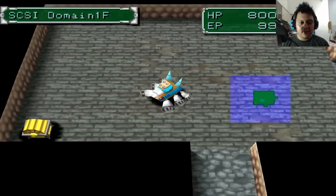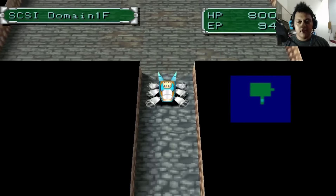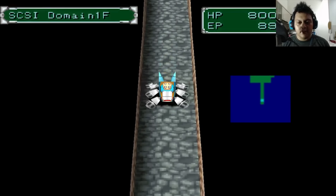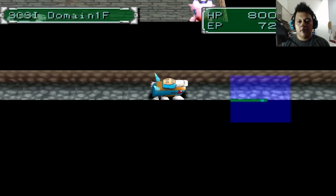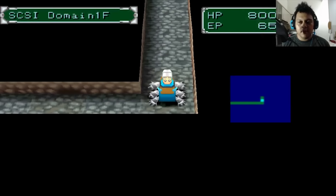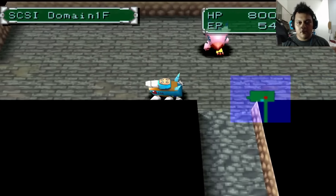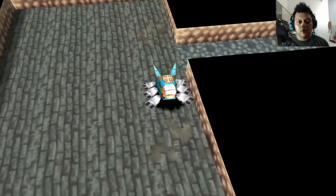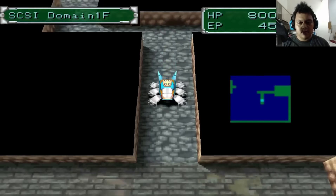There is a treasure chest — you need to open it by pressing X if you use a controller. You got an HP disk. We need to hurry and find some blue blinking spots — the darker blue ones. There is one. We continue to the blinking spot.